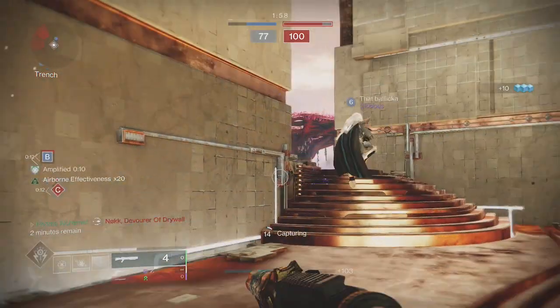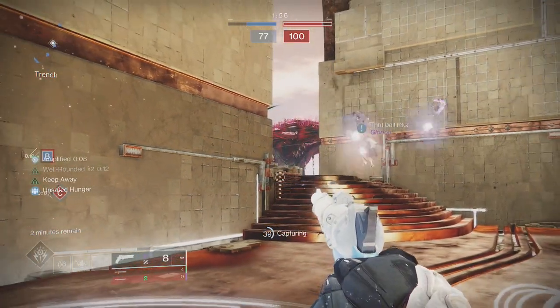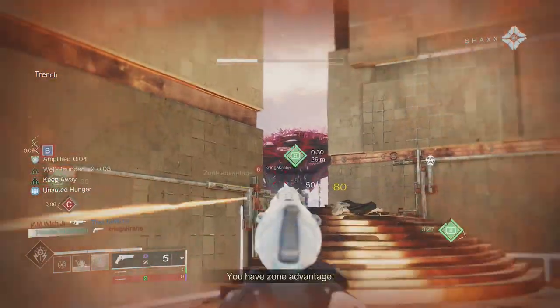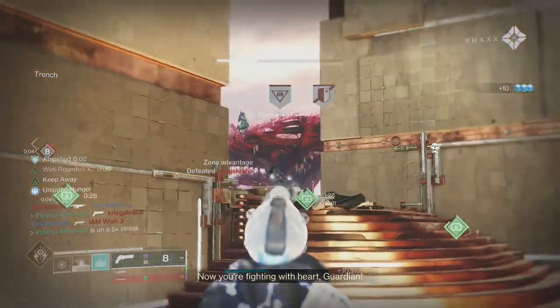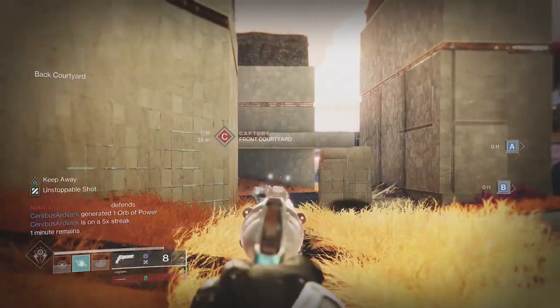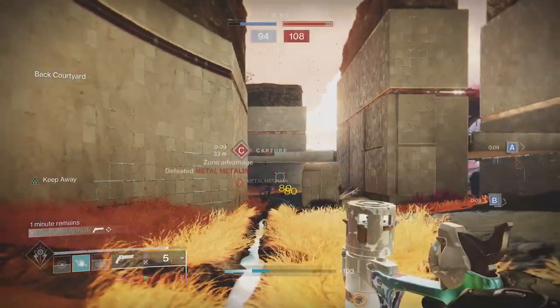Would I use it though? Not really — this meta is not suited for the weapon at present. Pulse rifles do outgun it and it struggles versus 140 RPM hand cannons. 120s in general have that special use case of peak shooting and dealing a ton of damage, but for Sixes at least I would rather use a 140. That was the PVP section.